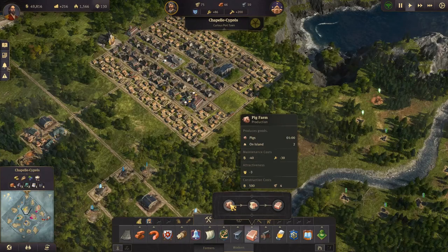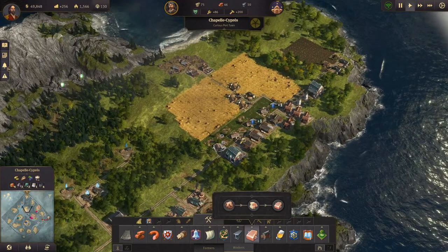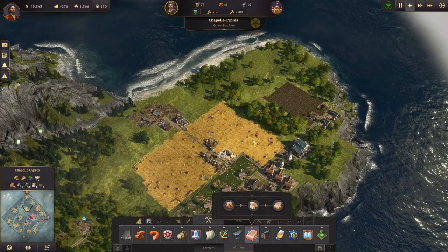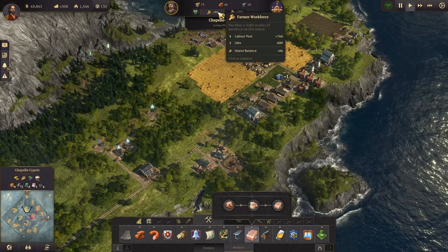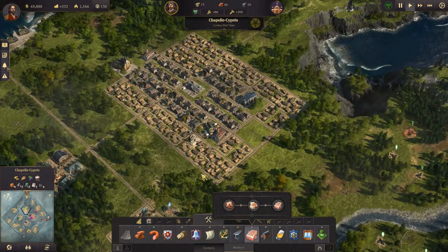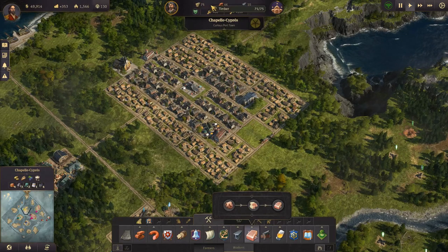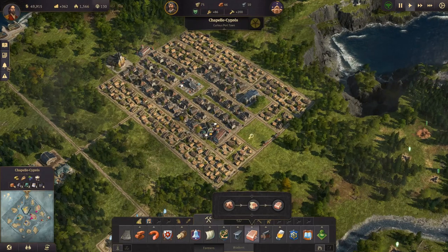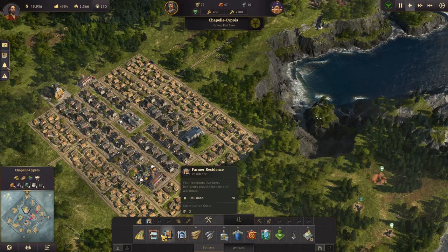So pig farms - we already have some up here, so maybe we should just continue making them up here. I think we'll do that. We have enough population - I think we need to set up a bit of housing before we do anything else. We have quite a lot of timber, we're getting there on bricks, so let's set up some housing.